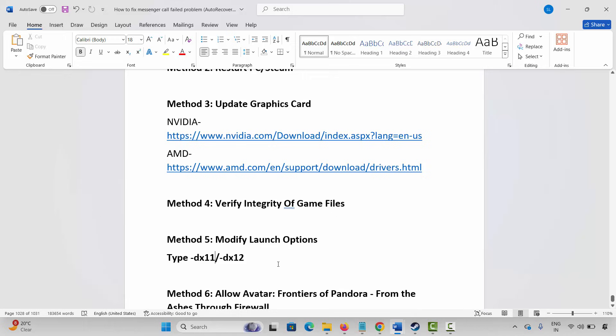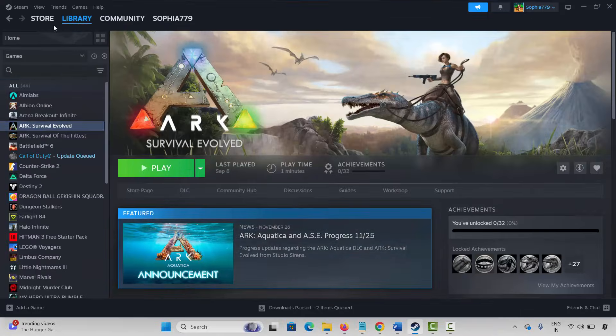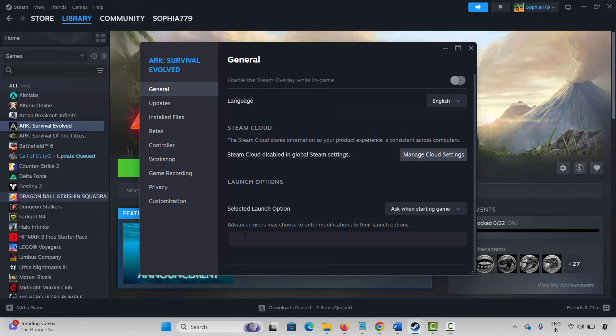The next method is to modify launch options. Go to Steam, select your game under Library, right-click on it, click on Properties, and under General type -dx11, then launch the game and check. If not working, come back and type -dx12 and check. If the issue still continues, remove the launch option and move to the next method.